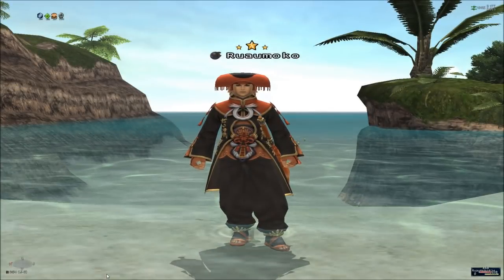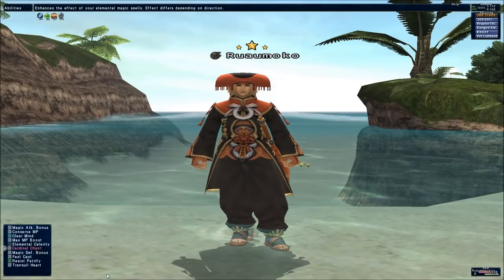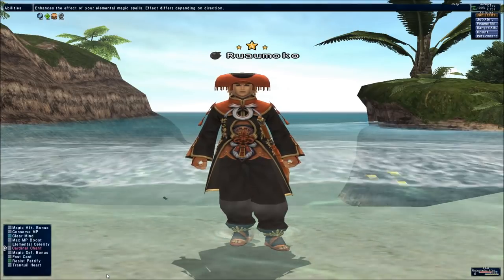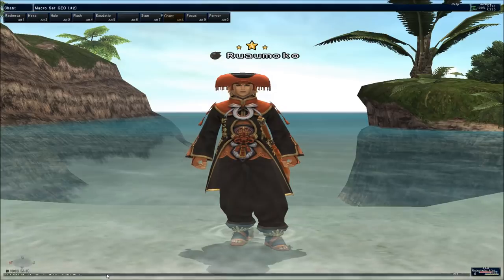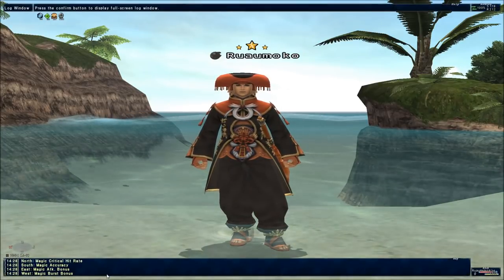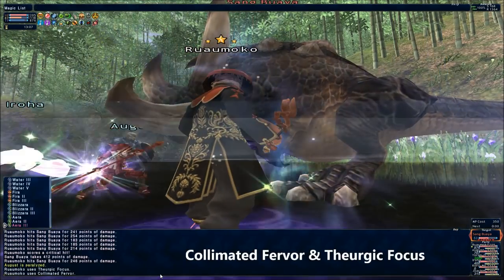I'm now going to address elemental magic, specifically one trait and two abilities Geomancers get to support it. Cardinal Chant is a trait which affects your elemental magic spells depending on your position relative to your target. If your target is to the north of you, your spells gain a magic crit buff. To the south, it's a magic accuracy buff. To the east, it's a magic attack buff. And to the west, it's a magic burst bonus that goes beyond the gear cap. The unique Ra line of elemental magic spells Geomancers get are boosted more so than other spells by Cardinal Chant.